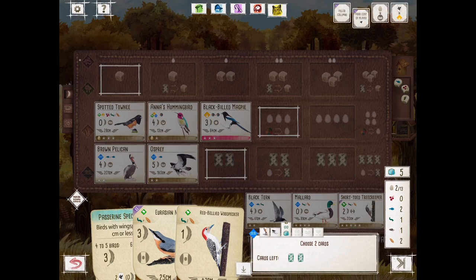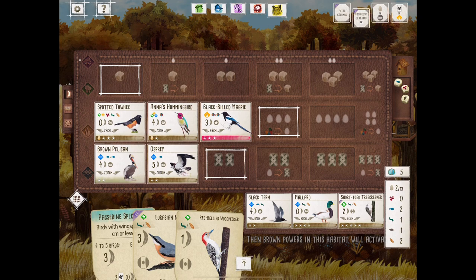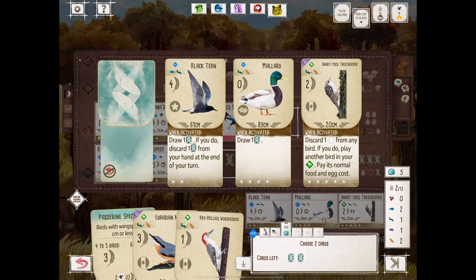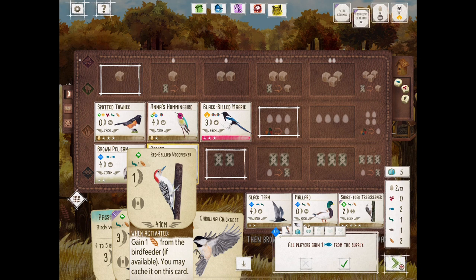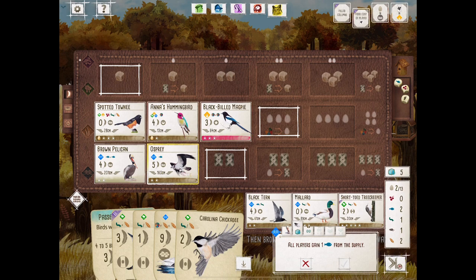Here we are with the Owl player. Not much in hand that we want to play. Forest birds are not our strategy here — we have ways to gain food. We need another bird to build our game around in the grassland. Trumpeter Swan will work. We have the food for it, and it's what they call a bird bomb — it doesn't have any power, it just scores you a bunch of points. And that's what the Trumpeter Swan does.